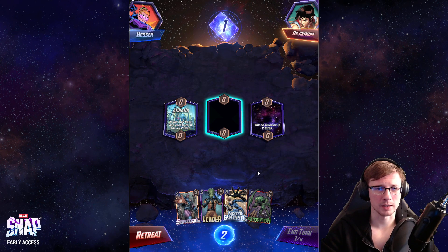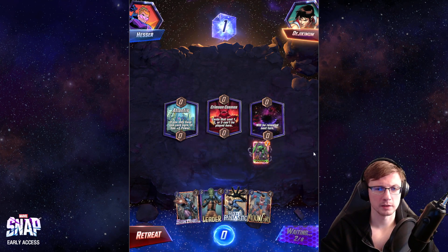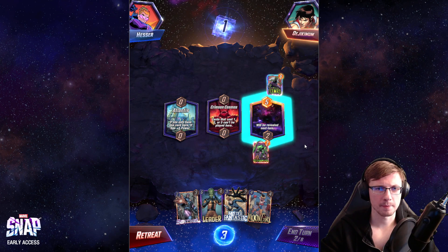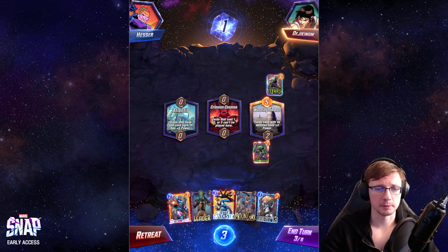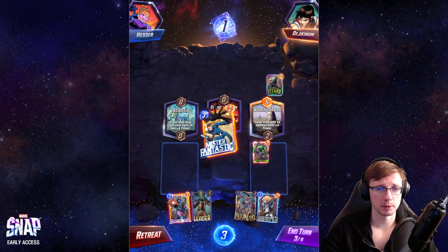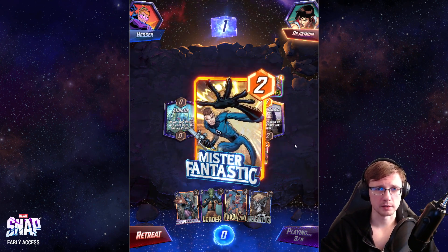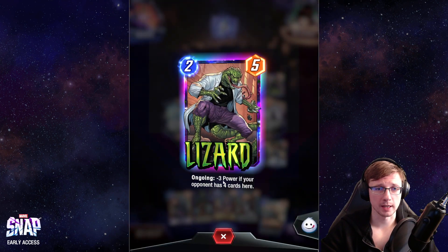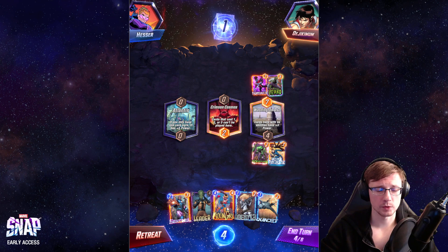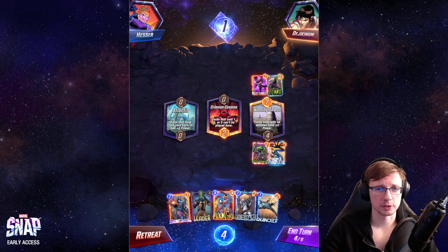This is a pretty okay-ish hand — would be better to get Moon Girl and Dino as well. Okay, this is not good, in fact this is really not good. Let's play Scorpion here. Oh, there's Lizard. I'm thinking about dropping Mr. Fantastic here to buff that location — I think it's gonna be fine. We definitely have to play four cards here to get that ongoing. Do I really have to play Munger right now? We can still draw into Dinosaur, we still have five cards in the deck.